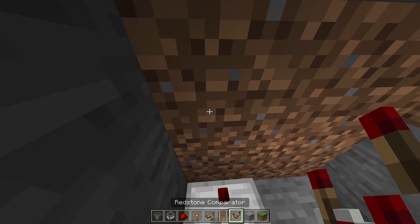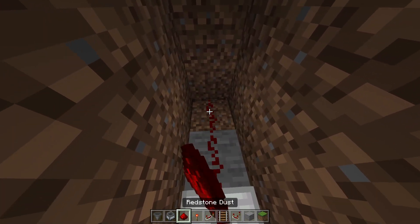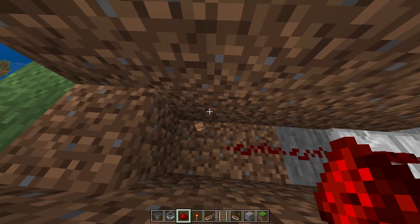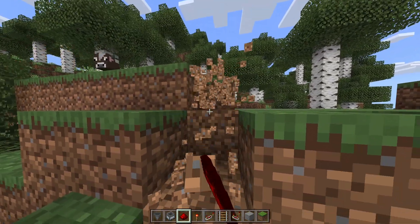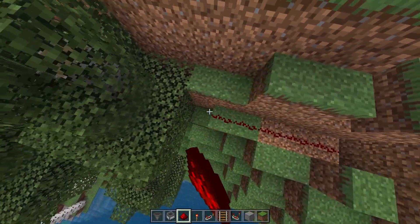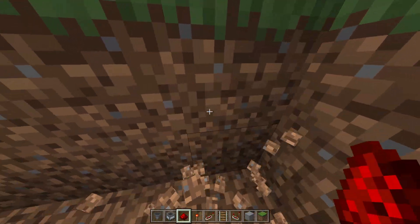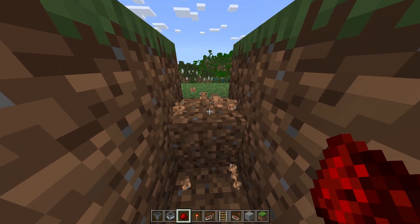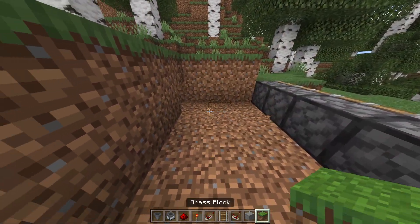Place a redstone comparator in front of the barrel and after that a redstone repeater. Now bring the redstone behind the sticky pistons we placed before, then on top of the barrel, with a repeater facing the sticky pistons.